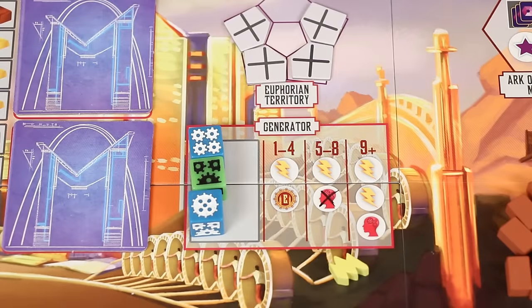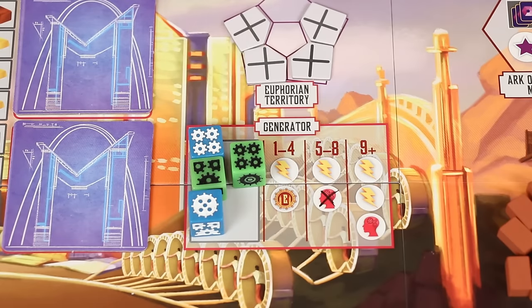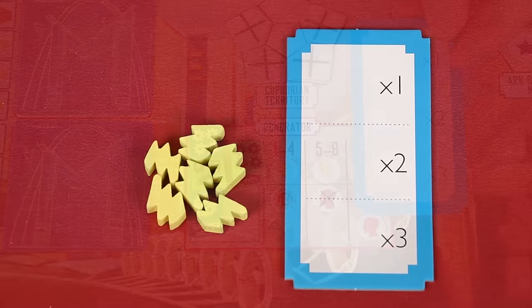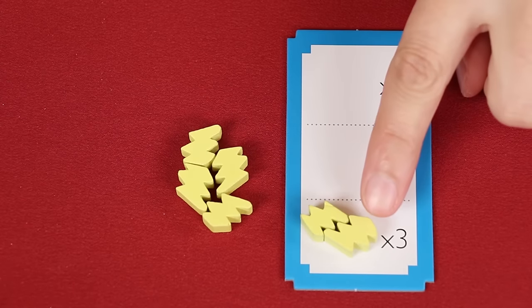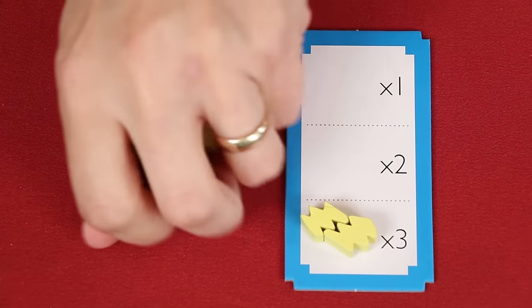Commodities and resources are not limited in the game. Should a supply ever run out, have players trade tokens back in by using their multiplier card. For example if I personally had 6 energy, I could take 2 of them and place them on the times 3 space — so now each one equals 3, meaning this is like having 6 tokens — and return the individual ones back to the supply for other people to use. There are 4 commodity areas on the board and they all work the same way as the generator, simply allowing you to collect bliss, food, or water.